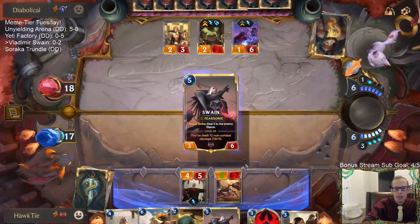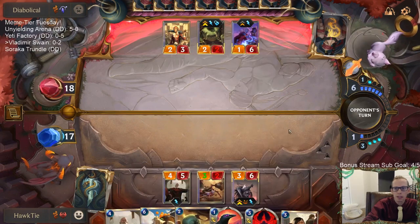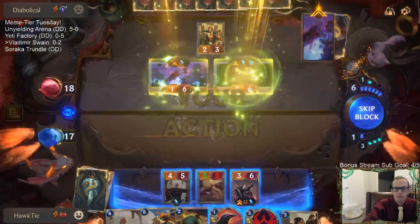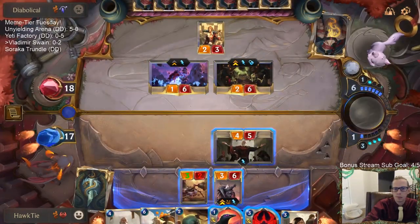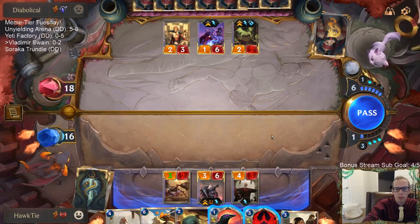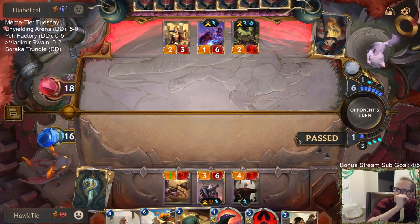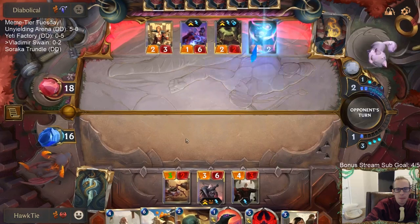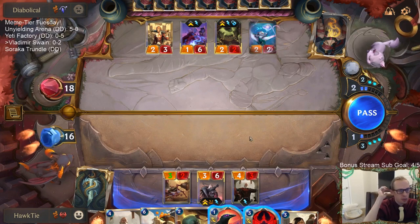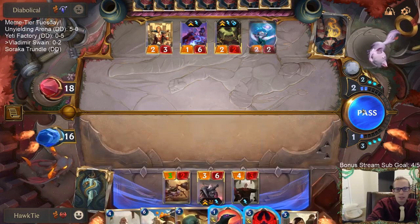These dealing damage are leveling up our Swain. Now I have Ravenous Flock and Fervor to try to kill Taric Kenshi. I guess I should block. Maybe I shouldn't block — just one Astral Protection and we don't get to kill it. Astral Protection is plus eight health and my things deal seven damage. I don't know if I can play around that too much.